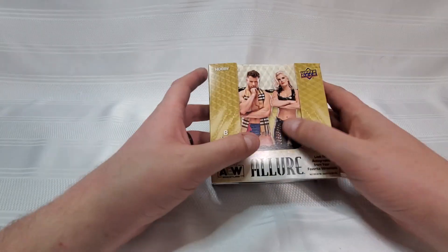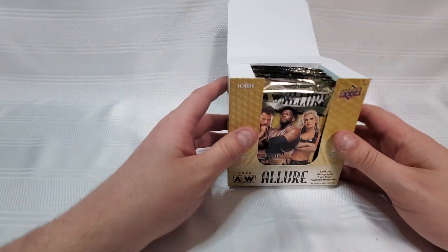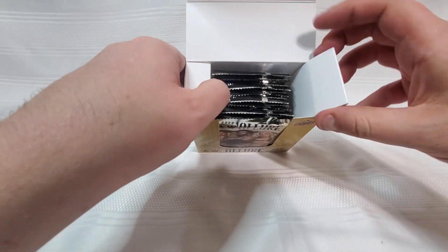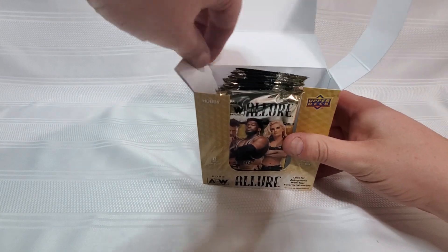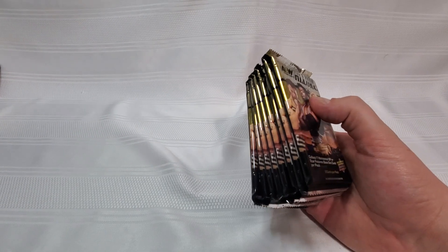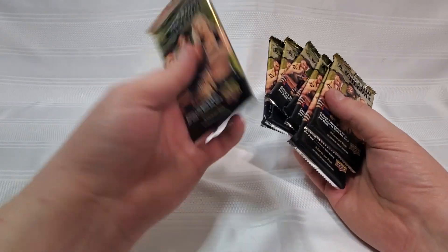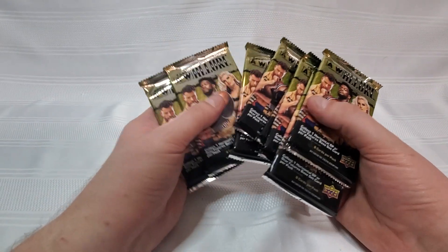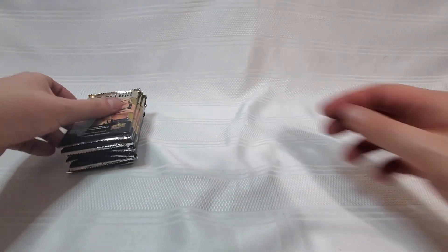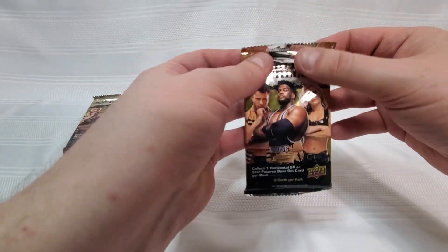I'm looking for Scorpio Sky as always for the PC, but I think I'll be pretty happy with all of these honestly. There's the box — just little inserts in here to keep everything nice and tidy. You get eight packs, about half of what we're used to seeing in a hobby box from Upper Deck, although these feel very substantial. The card stock feels premium, whatever that means for you. Preamble out of the way, let's go ahead and rip these things open because I am dying to get my hands on some of these.